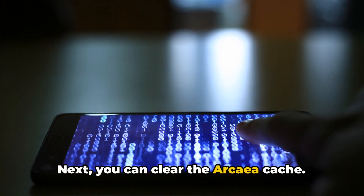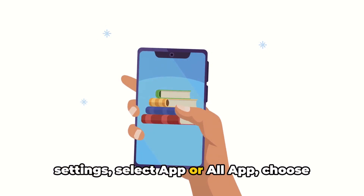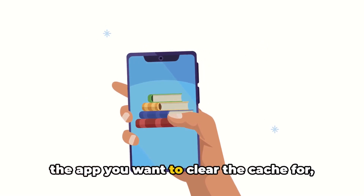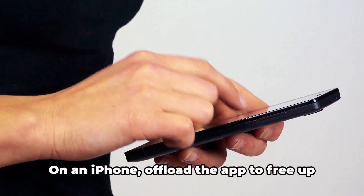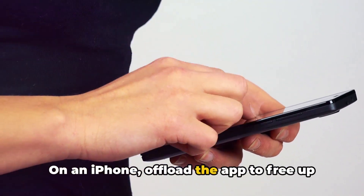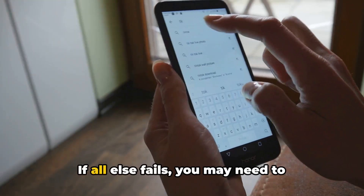Next, you can clear the Arkea cache. On an Android, go to your phone's main settings, select App or All Apps, choose the app you want to clear the cache for, select Storage, then select Clear Cache. On an iPhone, offload the app to free up storage space without deleting app documents and data.